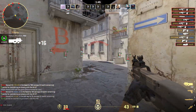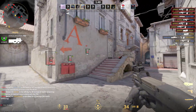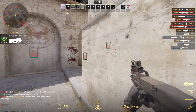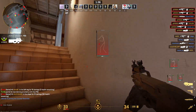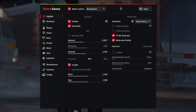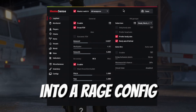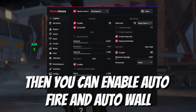I won't leave specific recommendations for those options — some people in the comments have their own preferred settings and think everyone else wants the same, but that's not the case. You have to have fun with this. If you want to transform this config into a rage config, you can enable auto fire and auto wall.